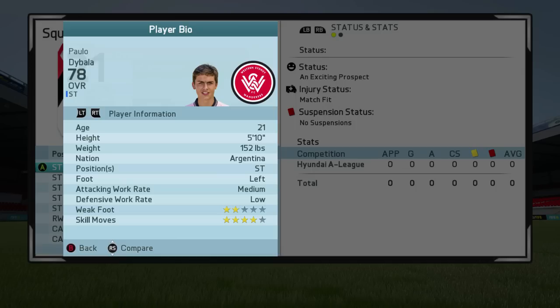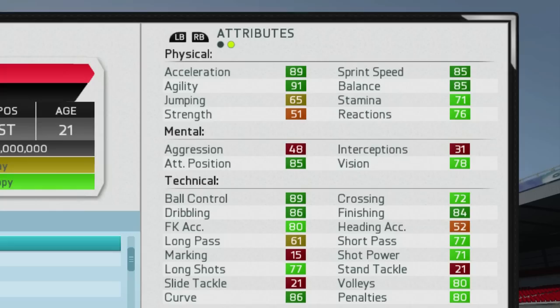Moving on to his player information: he is a striker, left-footed, medium-low work rates, 2-star weak foot, and 4-star skill moves. He has the finesse shot and flare trait to start off with, and the dribbler and acrobat specialties.